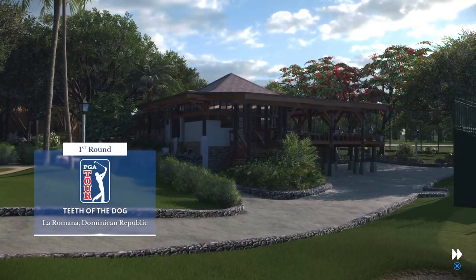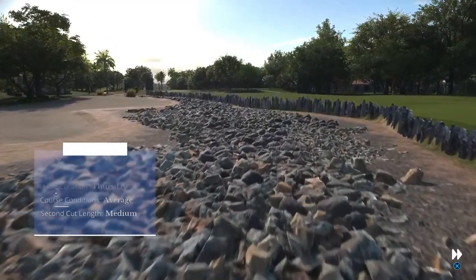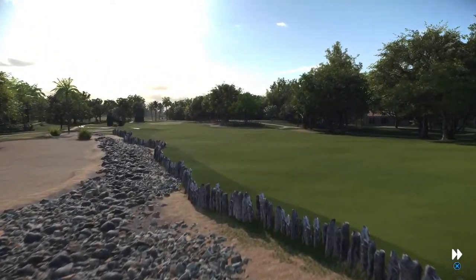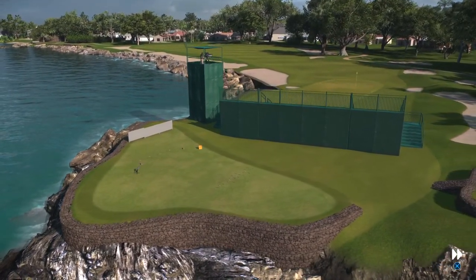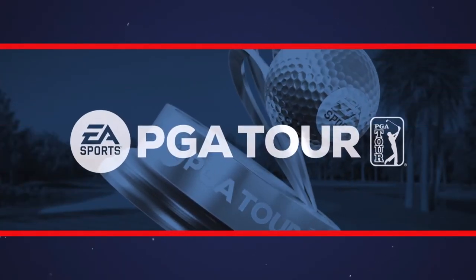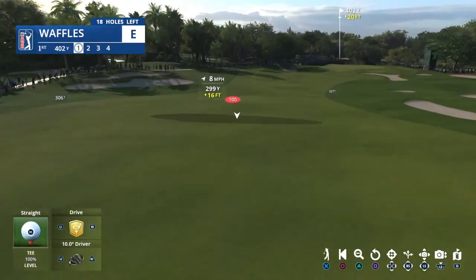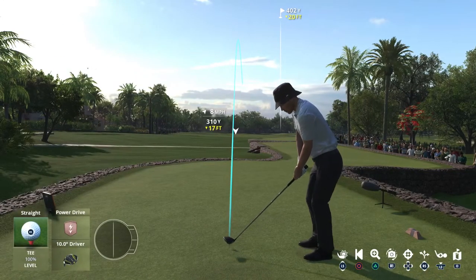EA Sports is proud to present continuing coverage of the world of golf. Today we bring you coverage from this opening round. What might we have in store for us over the course of these next four days? We've got big names, we've got dark horses, we've got it all. As we look at the leaderboard on this Thursday, the leader is Tom Hoagie at six under. Meanwhile, our featured golfer is in good form, coming in fresh off a victory a week ago.